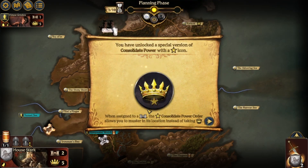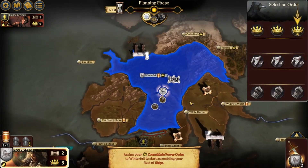So the planning phase. You unlocked a special version of Consolidate Power with a star icon. When assigned to a castle, the Star Consolidate Power order allows you to muster in its location instead of taking crown. Assign your Star Consolidate Power order to Winterfell to start assembling your fleet of ships.